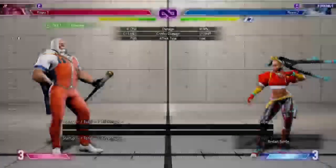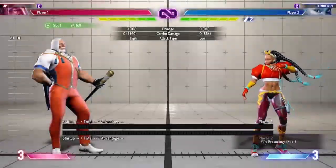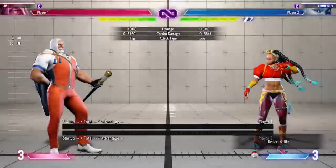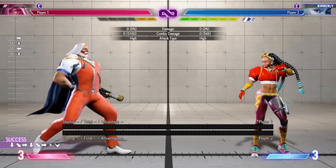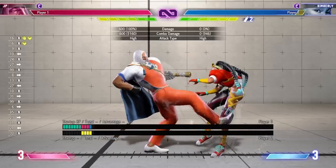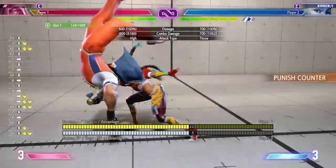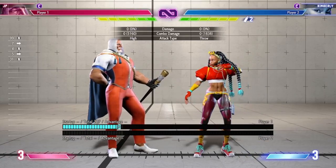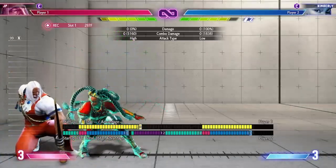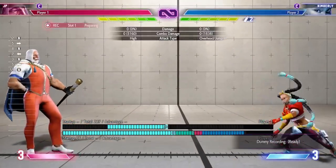Another option is parry. Parry is very similar to block — it can give a frame or two more, but at max distance she's still minus one, same as if you were to block. It doesn't really change frames; you just get the advantage of gaining meter and getting your drive gauge back passively. If you're preemptively parrying a setup, a throw will punish you. But if you have to guess between her overhead or her low, parry will beat both options.